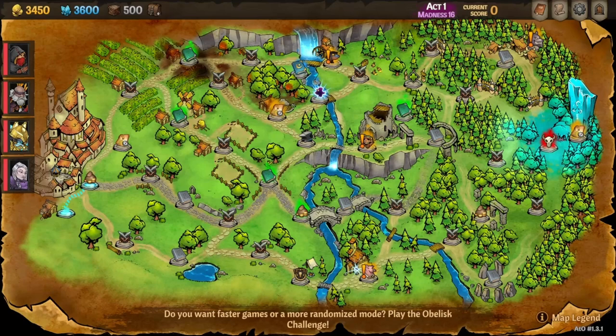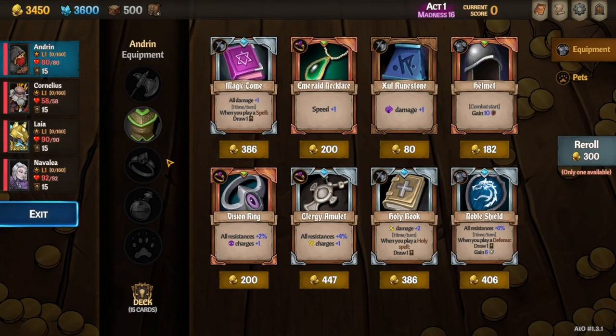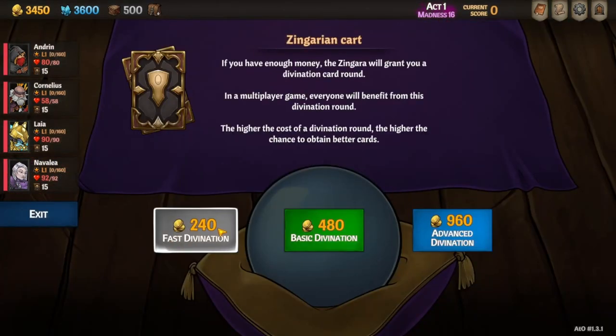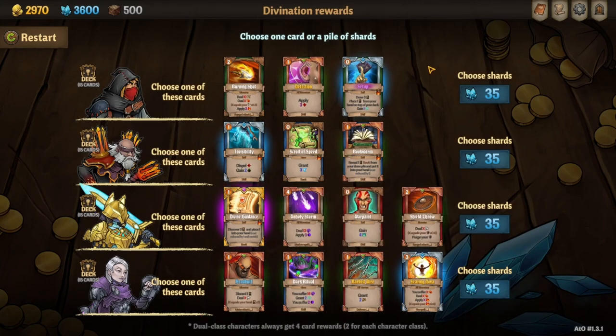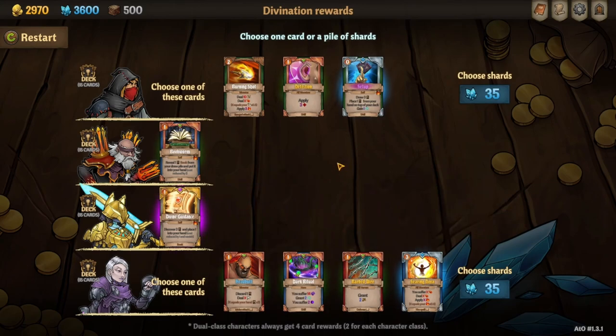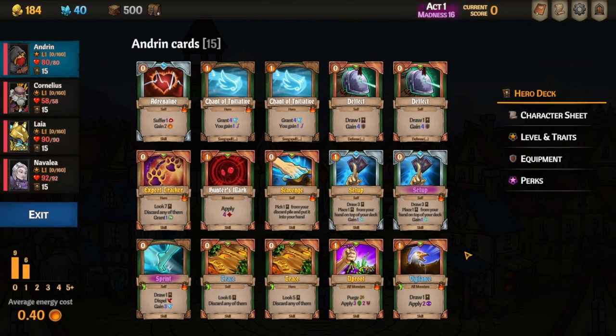Getting into the run here, we are starting out with a good seed for what we want. We got Magic Tome, Emerald Necklace for a little bit more speed early on. We got really lucky in our first divination — we have purple Setup which makes it cost zero and does the same thing as draw three, and we got Divine Guidance on Laia. Those are the two most important cards. After that divination, we were pretty confident in this run.